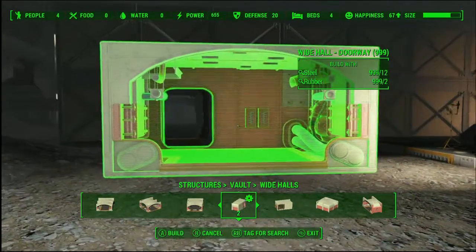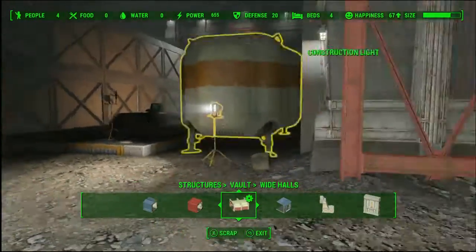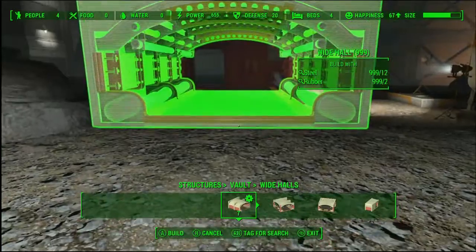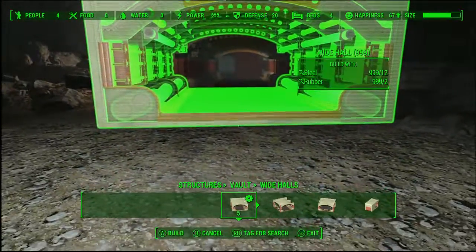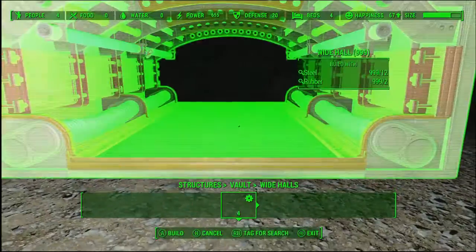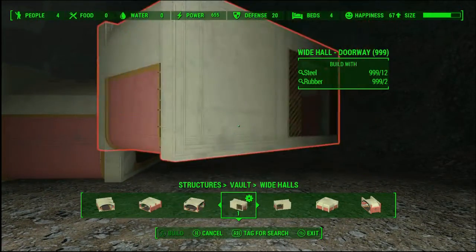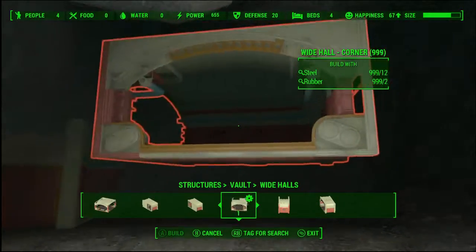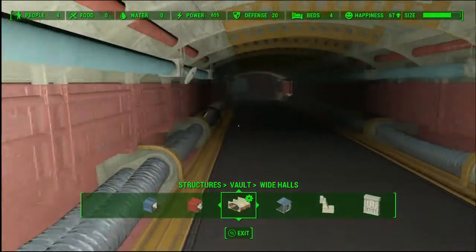There are two different types of hall doorways set at two different angles, just to give you ease of snap. This one seems to line up a little bit closer with the tunnel. Now we're going to go ahead and just build out basically how you would do it normally, taking care with the snap because it looks like this is how it was supposed to be put together by Bethesda — as if Bethesda made a vault kit and set the restraints of the vault's size and scale. Now I'm going to use a wide wall corner, and that's going to let me turn my tunnel.